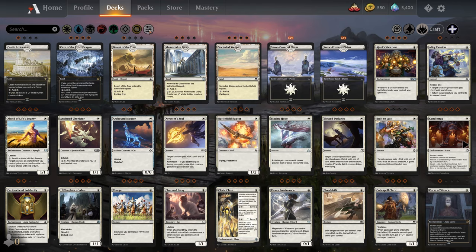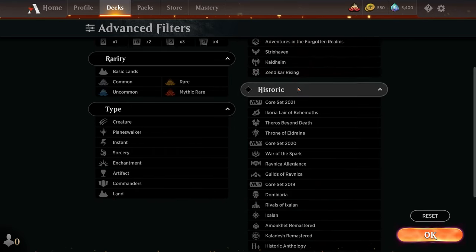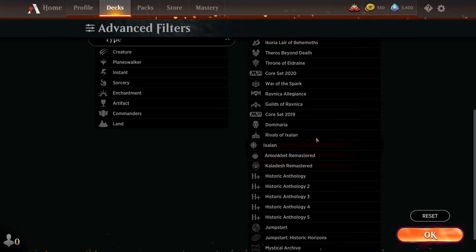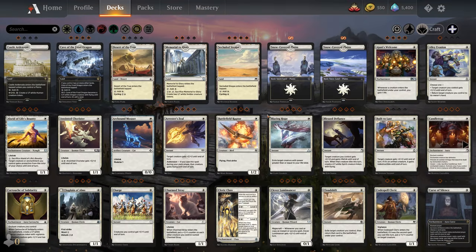As for the abilities we're going to cover, we're only going to talk about the stuff that is in Standard, which would be the five to eight most recent sets that have been released and that rotates once a year. We're not going to be talking about the stuff in Historic, which is every set that has ever been released since Magic the Gathering Arena came out, because if we covered Historic, this video would be like two hours long. So without further ado, let's go ahead and jump straight into it.